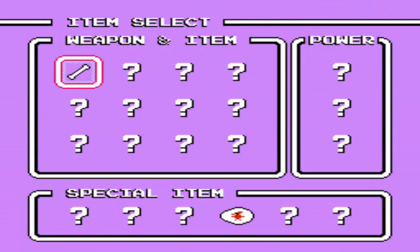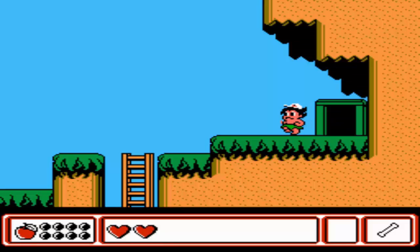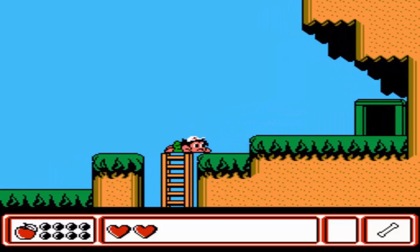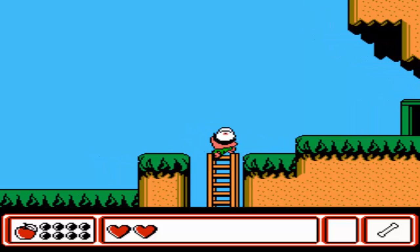You can place that egg on these little pedestals that you'll see throughout the game, and then you can use the egg there and you'll teleport to that spot, so that can be useful. You can also crawl, by the way — it looks kind of weird, but yeah, you can do it.